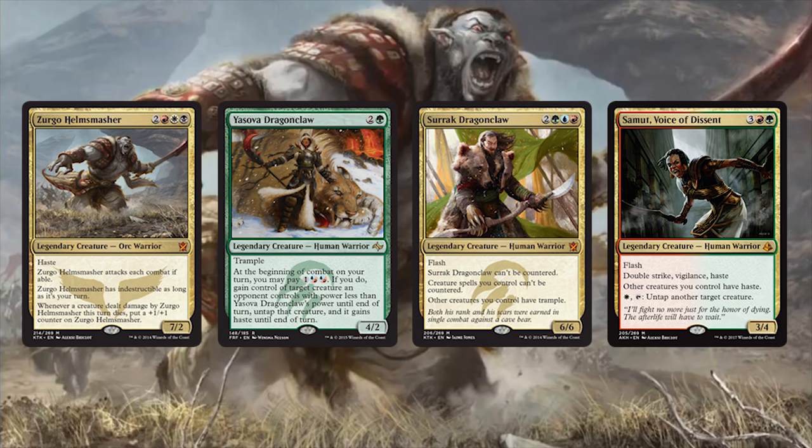This deck needs warriors and we got some. Say hello to Zergo Helm Smasher, Yasova Dragonclaw, Serok Dragonclaw, and Sommet Voice of Descent. Zergo is a warrior beast who has to attack each turn anyway — something we're already going to do — and he'll get gigantic in the process. Yasova steals blockers, Serok gives everything trample and our warriors can't be countered, and Sommet gives everything haste and can untap at a moment's notice since she has vigilance. These are solidly powerful warriors that help our entire team.